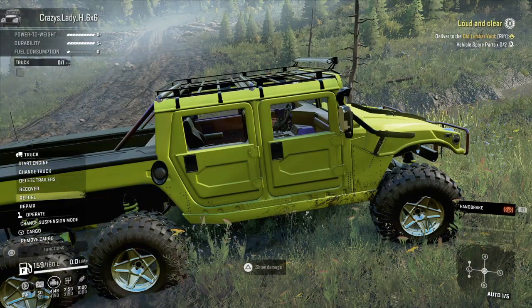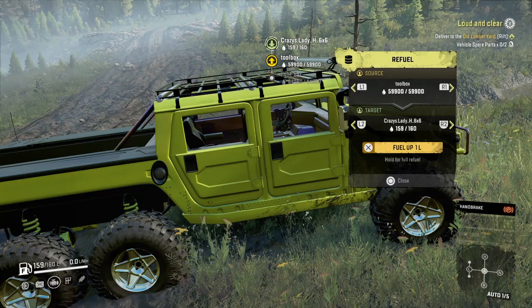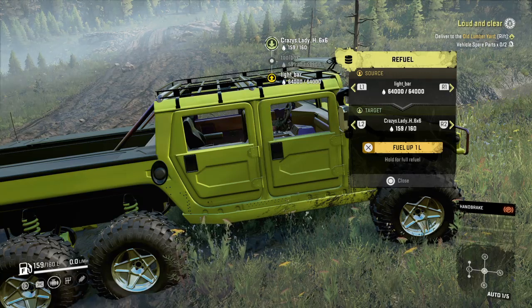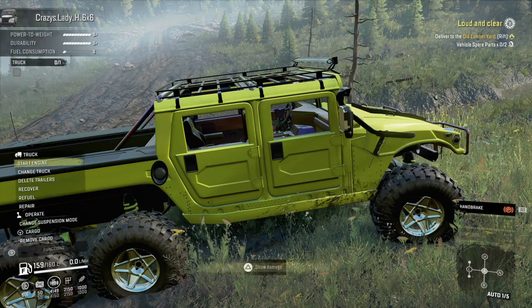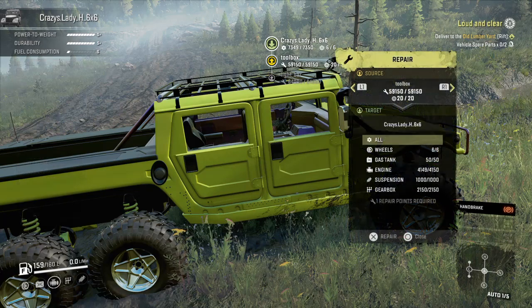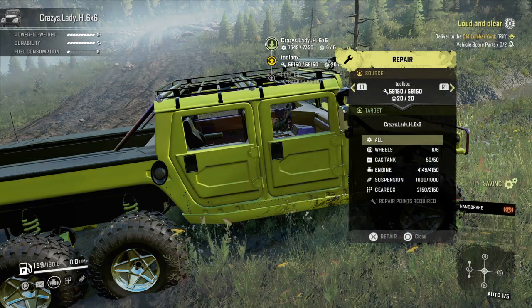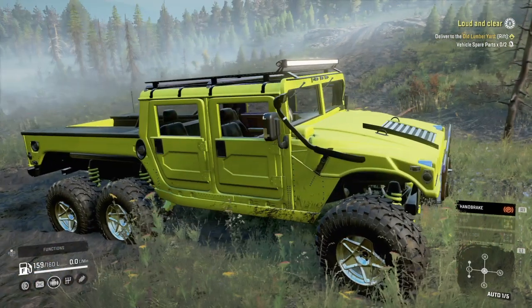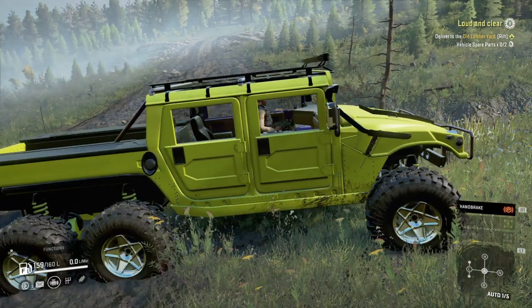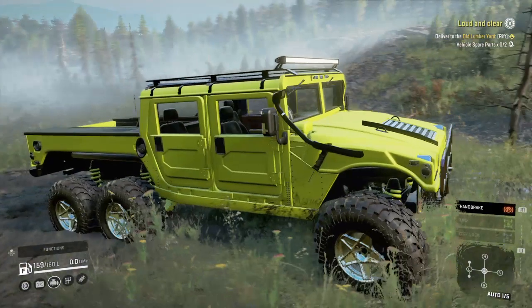Let's have a look at the refuel here. We've got a toolbox with almost 60,000 in it and a light bar with 64,000 in it. Holy smokes, that's a lot of fuel and repair — 59,000 and change, 20 tires, and then the light bar at 64,000. Crazy amounts of fuel and parts, and a modest amount of tires.